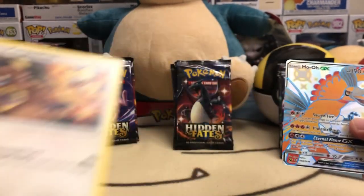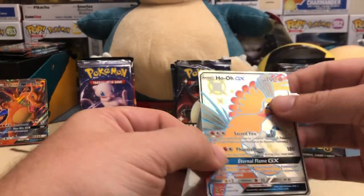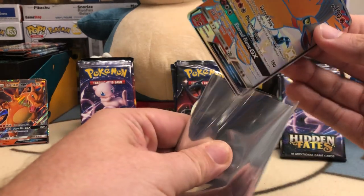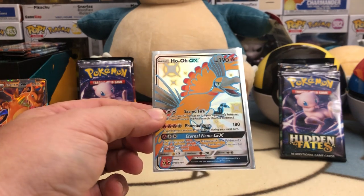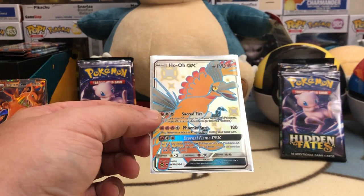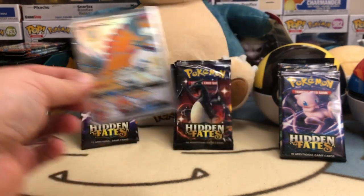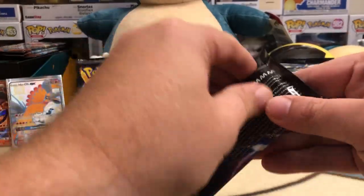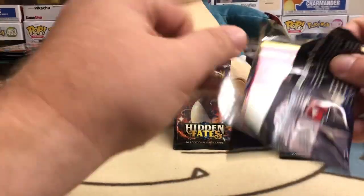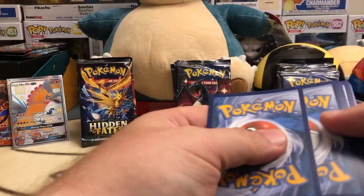Our rare is a Kangaskhan non-holographic, but the big hit is Ho-Oh — one of the legendary Pokémon. I think it's from the Black and White series. Really great card, another one I haven't pulled before. Going to put this over on the left — that's going to be tough to beat.